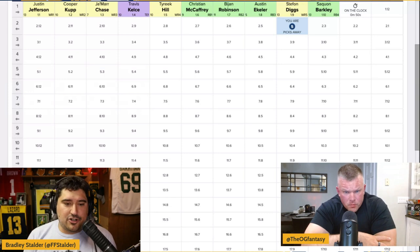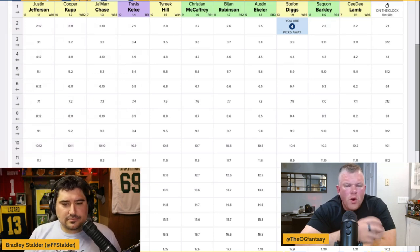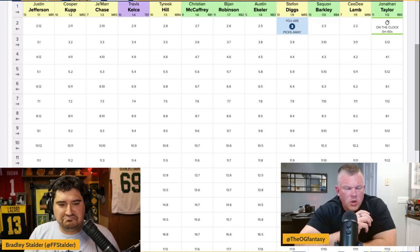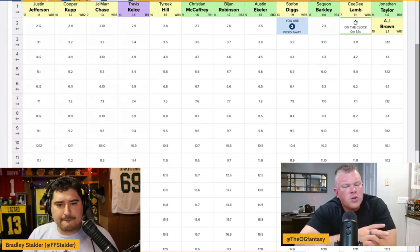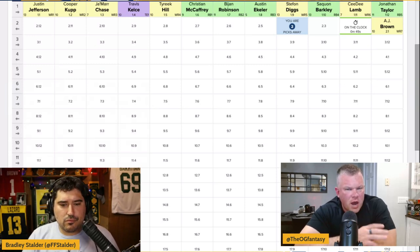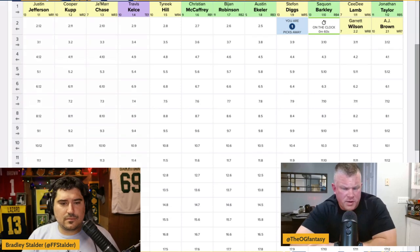Let's try Stephon Diggs. Diggs is fine right here — nothing wrong with taking him. Some people were saying he was falling off in the second half of the season, but I'm not worried about that. He put up very high floor numbers despite Josh Allen's elbow injuries. In a PPR format, if DeAndre Hopkins lands on the Bills, I think it'll hurt Gabriel Davis and Kincaid more. I don't think it would impact Diggs as much as Twitter chatter has made it out to be.